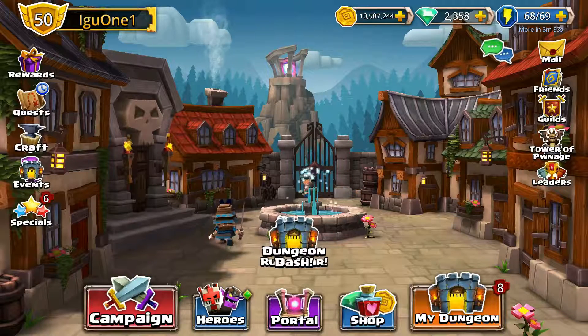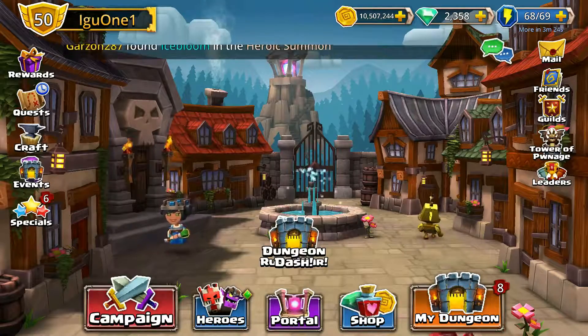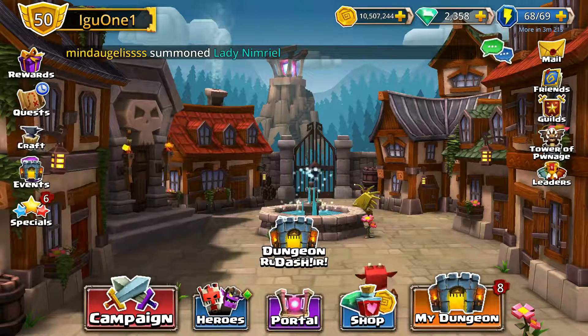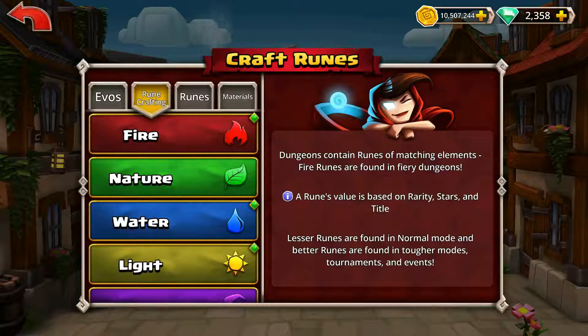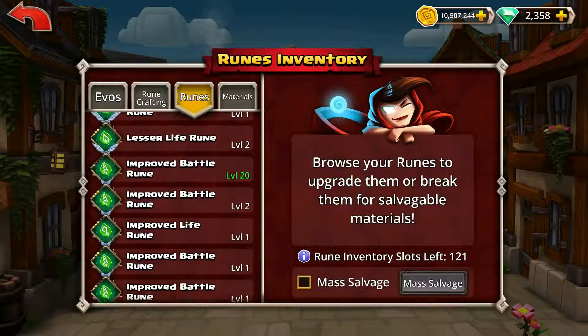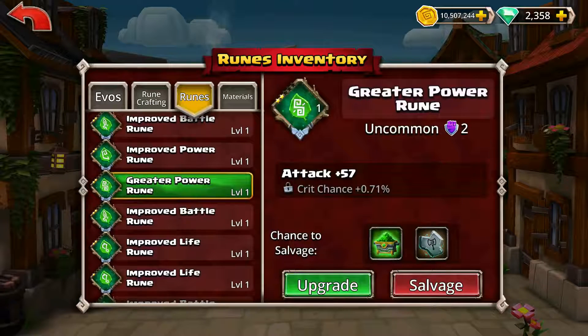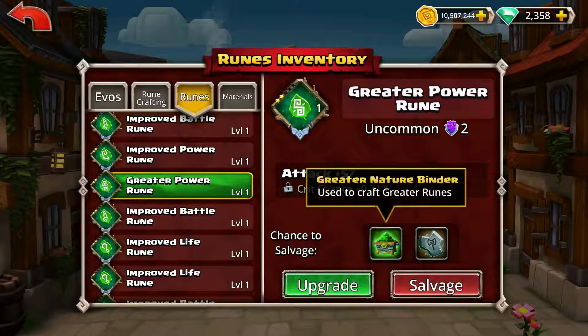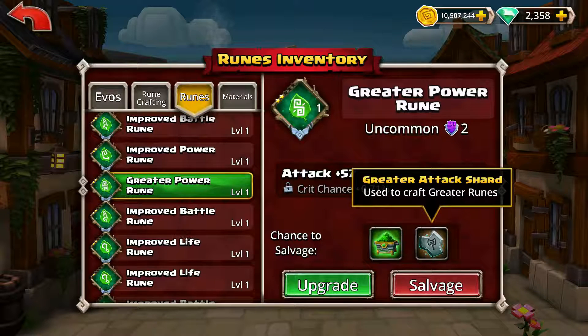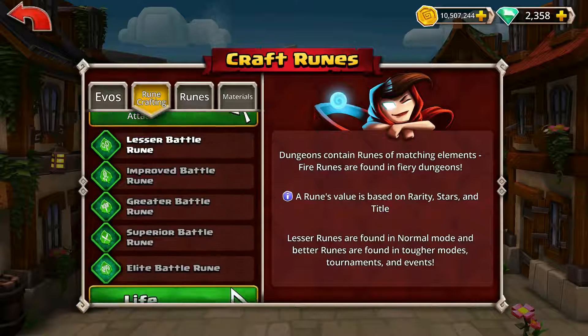Obviously I'm going to need those elements for the future. Getting those greater runes would be very nice — if no other reason, you can strip them apart and get good pieces. Let's just take a look at rune crafting. If you'll notice — a greater power rune! Where did I get that? You get the elements here so that someday you can build good things. I think I scrapped one of them, but it's not enough to actually make them.